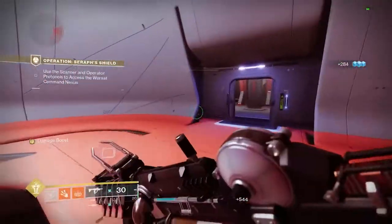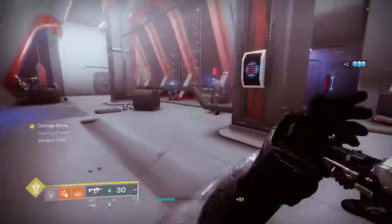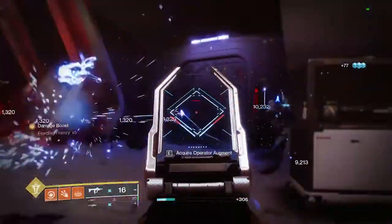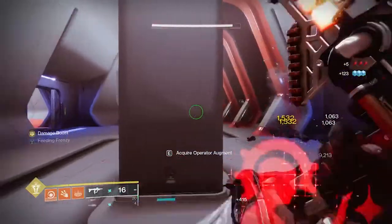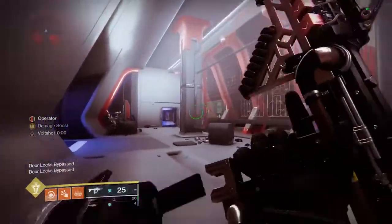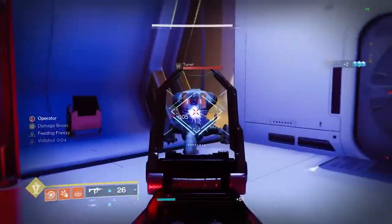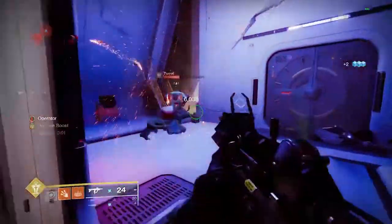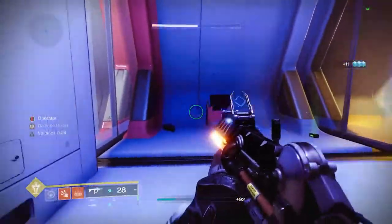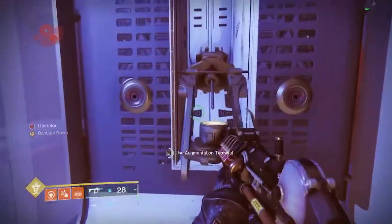Once he's gone, his door will open. Now you're going to enter a room where you have to use both buffs — scanner and operator. You'll need operator first. Get the operator, and there are two panels here you can shoot — that opens this door. There's a turret inside, maybe some exploder shanks that like to sneak up on you. Now you need to scan this panel. You've opened this door, go in, and deposit your operator buff. Take out everything, then pick up the scanner buff and scan this terminal.